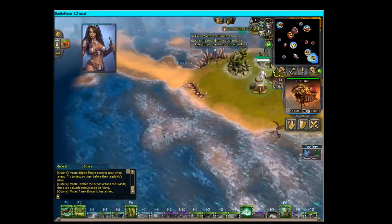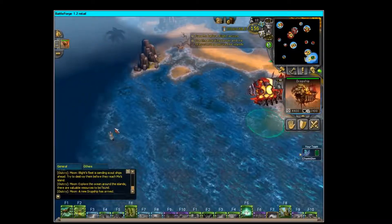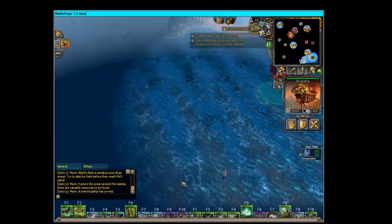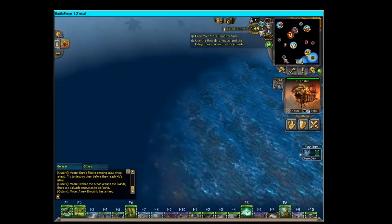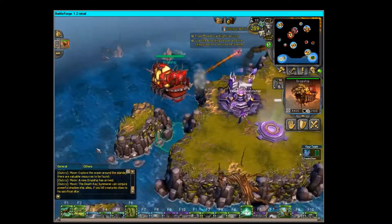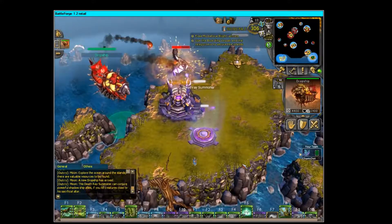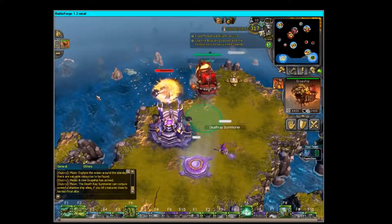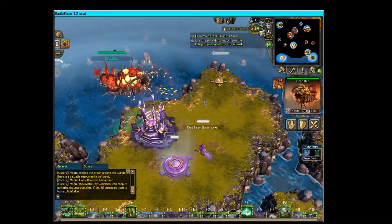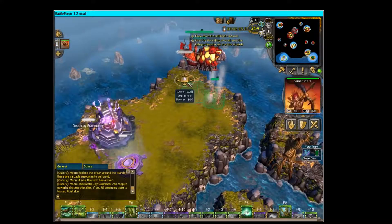After that, start heading to the left — you're gonna go to the part where they have a Death Ray with one of the flyers. I think it's called Wind Hunter. Just go with your ships, kite the Hunter close to the Death Ray area where the Death Ray summoner is, and when you kill him summon one of the Sunstriders and claim the well.